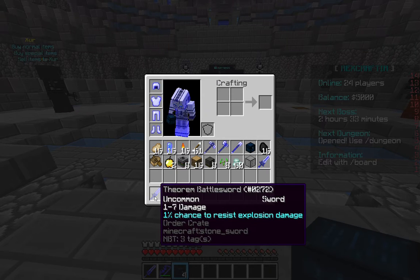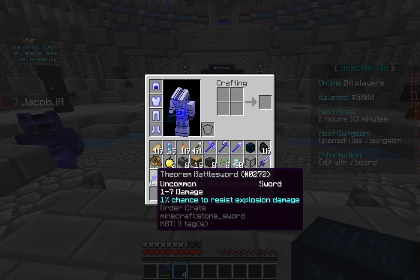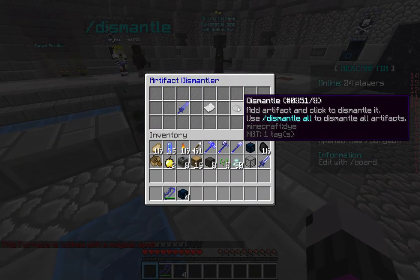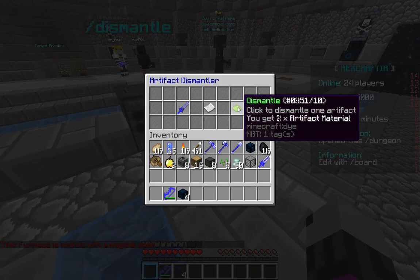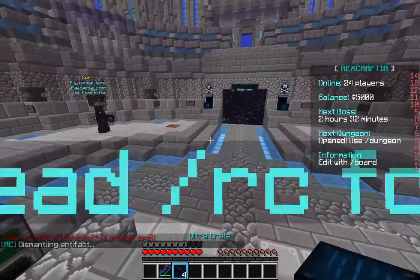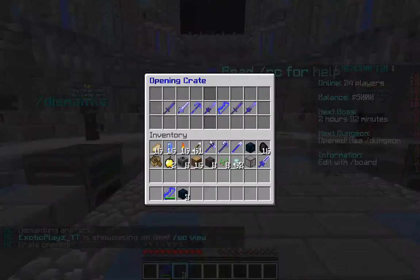As that's not good, you might want to take this sword and go to the dismantle. You put it in there and click dismantle, and you get 2 artifact material. So it's basically a way to dispose of it or cycle weapons.